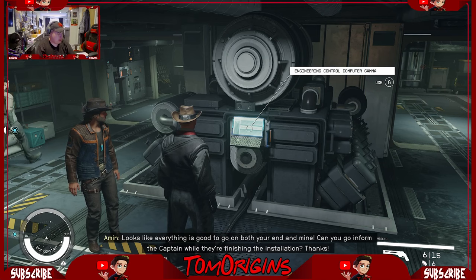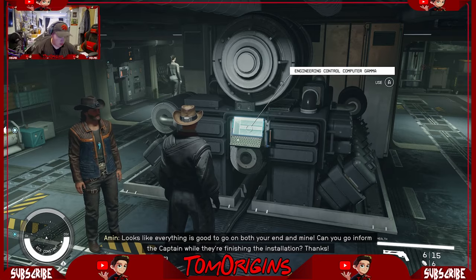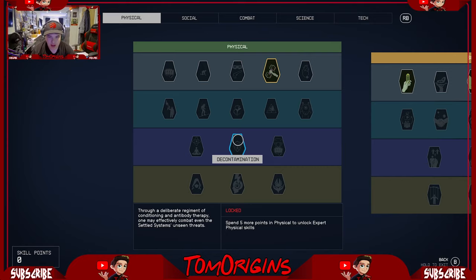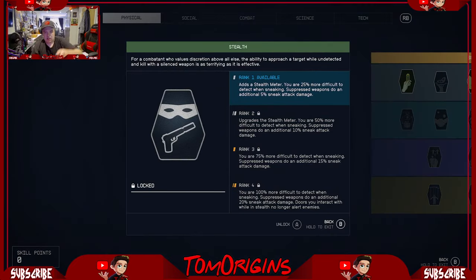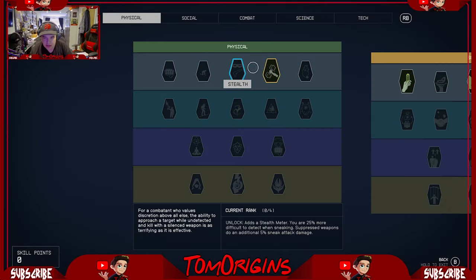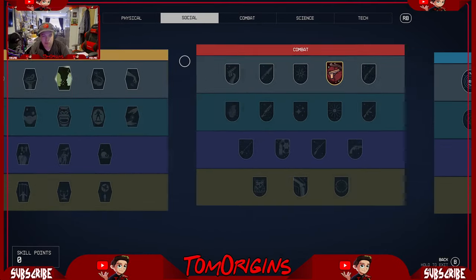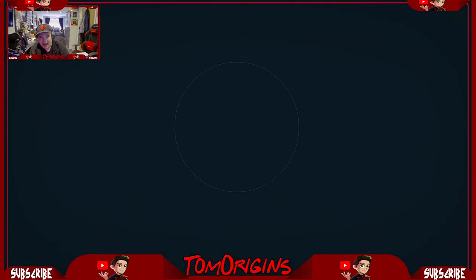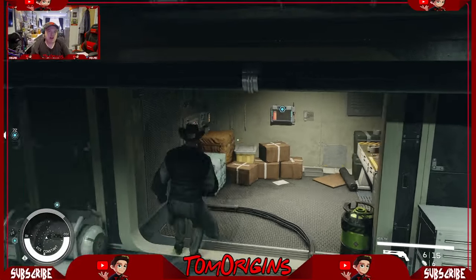But guess what? You can avoid this entire mission completely if you want to — if you've got the pickpocket skill. If you have the sneaky thief skill — stealth, pickpocket people, you can be stealthy. There's a pickpocket ability somewhere. If you get it, you can pickpocket him, get his key, go over to this computer, and overload the reactors and blow up the ship.